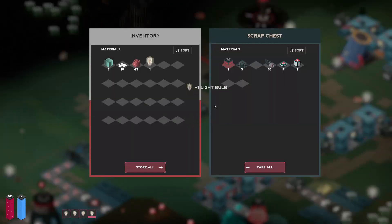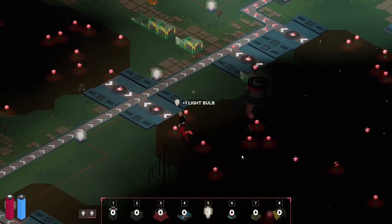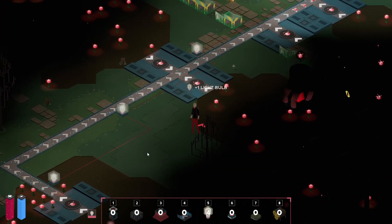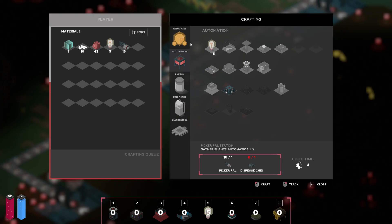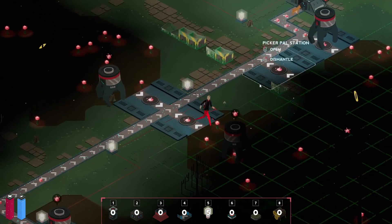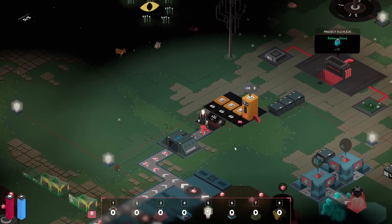While we're making these light bulbs, I actually wanted to take these picker pals — we might as well just go ahead and see what we can manage over here. This side can handle more picker pals. Let's get one more on this side. I need to get a station — dispense chest. We're going to do this when we get back because it's going to take a bit longer. Our light bulbs are done, although I'll make one more.